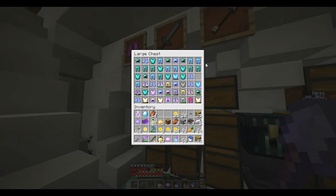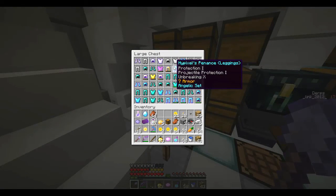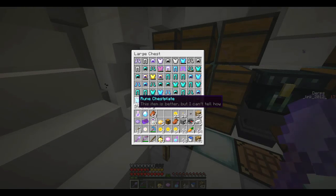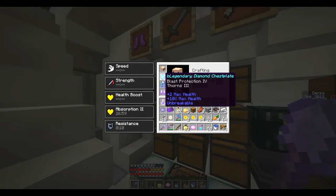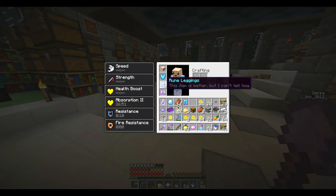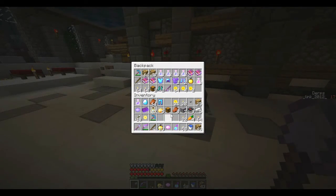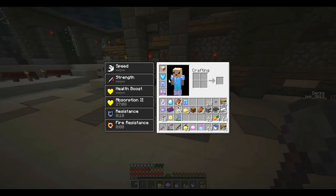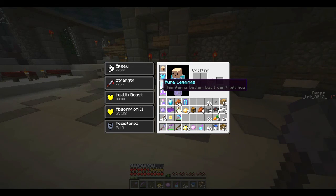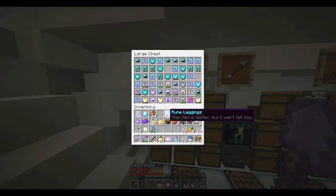Do we have any better leggings? Unbreakable Rune? Actually, if we do have Unbreakable Rune in here, that might be a good idea, because I think Rune Leggings increase attack damage. They do increase speed, that's for sure. It's getting me thinking. But what will we put on it? We have blast protection, we have projectile protection, we don't have fire protection. We're just gonna keep Legendary Leggings for now, even though I'm not too sure.